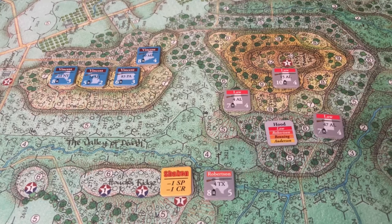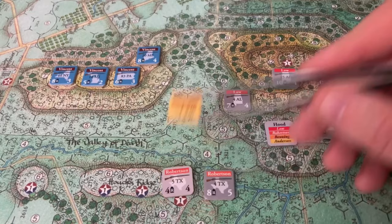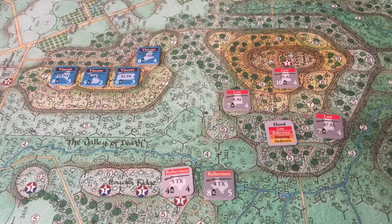The regroup action allows them to recover and attempt to rebuild, but they can't move. We do the order step, then fire combat — not eligible — movement — not eligible — close combat — not eligible. Now we do the rally step, which automatically takes off the morale chip. Then we rally to see if the 5th Texas can regroup some of their men.